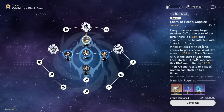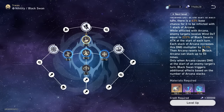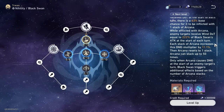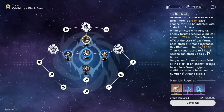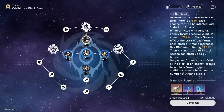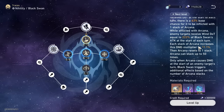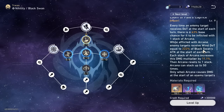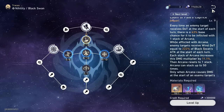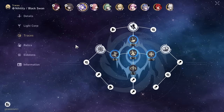Looking at her talent passive, she gains massive damage multipliers for every Arcana stack. Each stack increases the damage multiplier by 11.1%, stacking up to 50 times — meaning it can go up to 500%+ at max stacks. Most of us won't hit max every time, but running this effect hit rate build with good speed, you should easily reach more than 10 stacks per pop, significantly increasing damage.